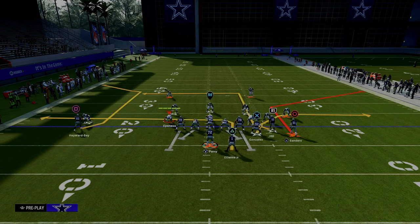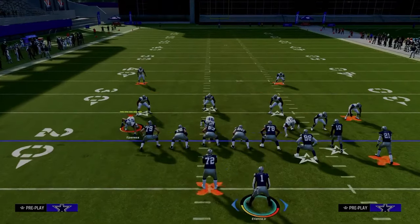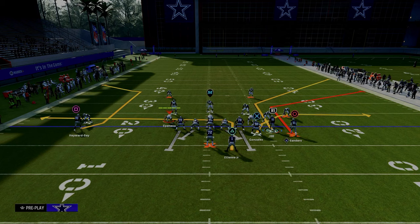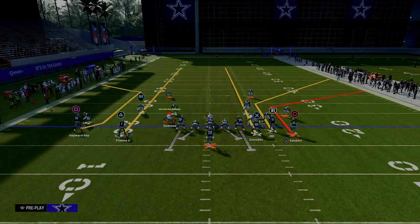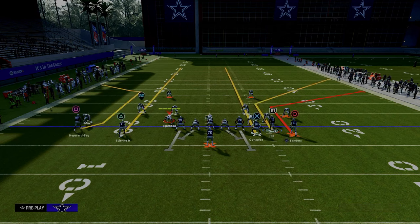Our number one play is actually going to be corner strike. Here's the setup I'd recommend: corner route the slot receiver using slot apprentice, streak the tight end, motion the running back out and put him on a streak. Most people aren't playing a lot of man coverage this year — you're seeing a lot more zone — and this concept is the best zone beater in the game.